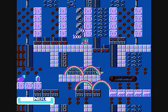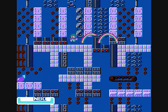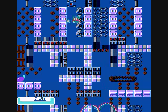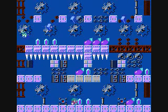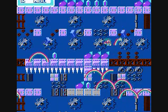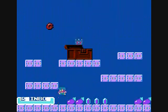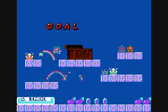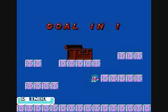Going through stage one here, getting to the next area. I'm having trouble here, I have no idea why. Moving on — we're finally at the end of the first stage, got the magic shoes, and now we are at the end of stage one. And look, we already have five letters.